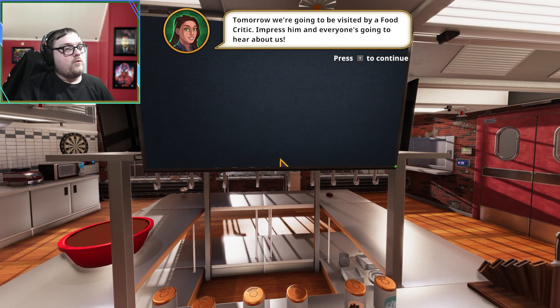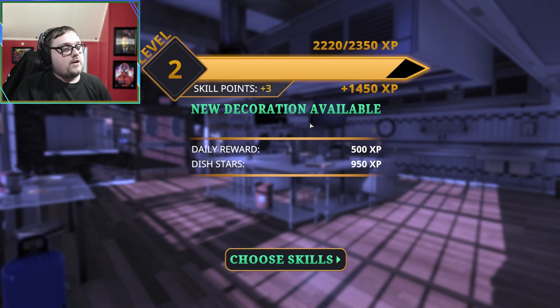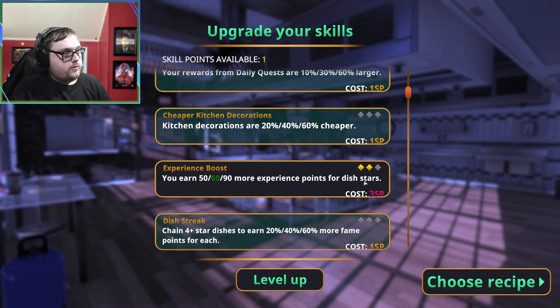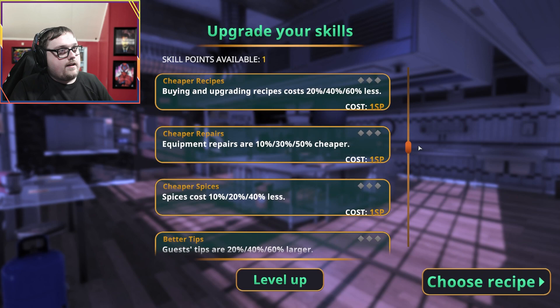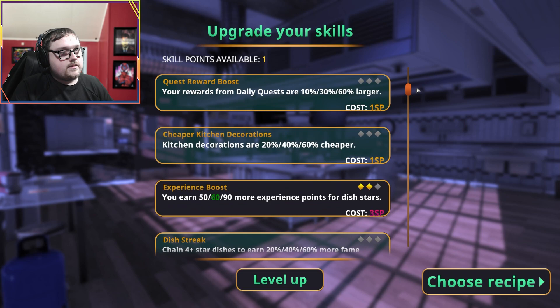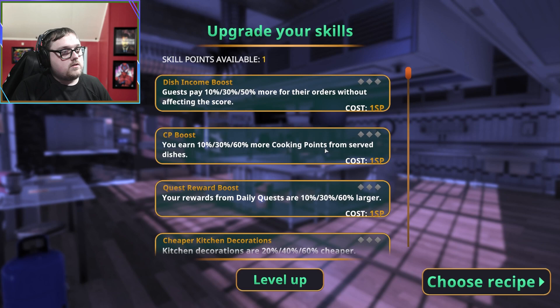Tomorrow we're going to be visited by a food critic and everyone's going to hear about us - let's do it. Not today though, we're about to wrap up. I just want to go through my skill points - we almost got two levels, that would have been so nice. We got three skill points to upgrade. I feel like I want to do more experience points per dish, and we got one point left - I could save it. I don't need an extended cleaning phase right now. I don't care about easier stuff, I want the challenge. Fame boost would be nice. Rewards are higher - no.